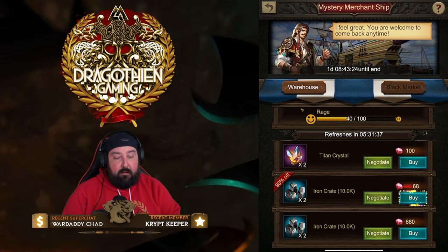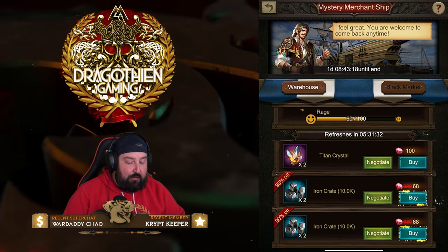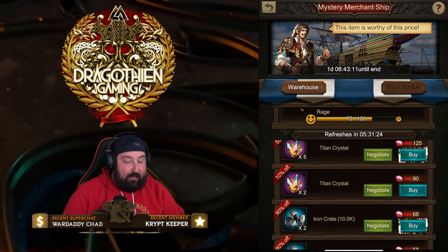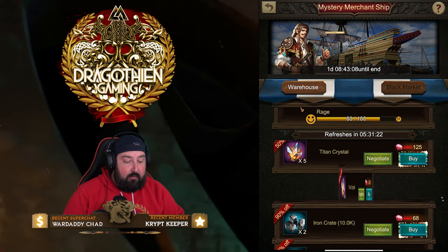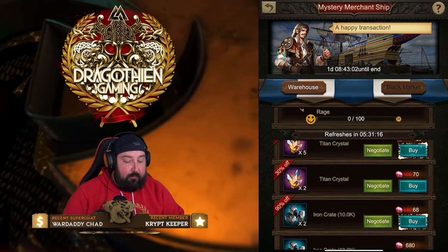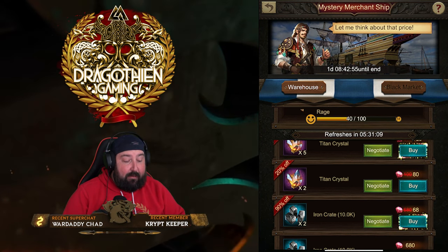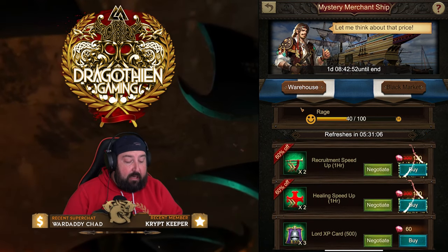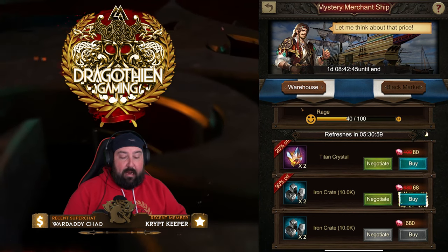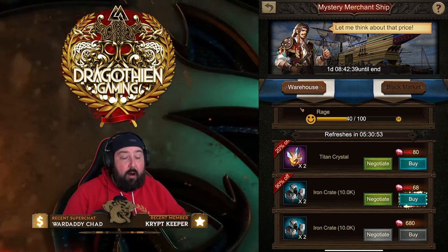The Iron Crate and any resources have a really high gem cost, but if you can get 90% off, it's absolutely worth it. We're very lucky right now. Let's get the Titan Crystal to 50% as well. So you can see we're at 90 rage — let's buy one of these items to reset it, then continue negotiating the second Titan Crystal. I now have one, two, three, four things ready to buy to reset my rage meter. I'll never be stuck at 90 or 100 rage on an item I want and unable to keep negotiating. This is the trick behind Mystery Merchant Ship.